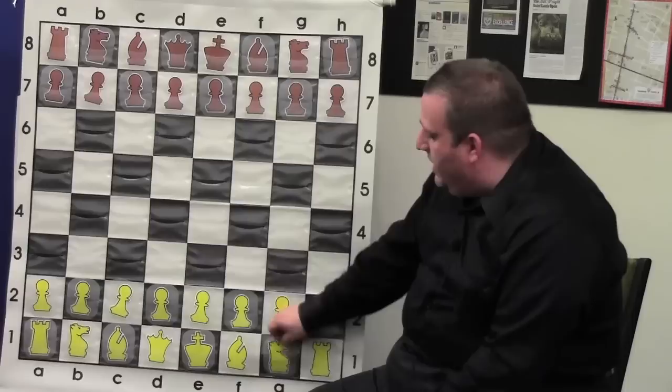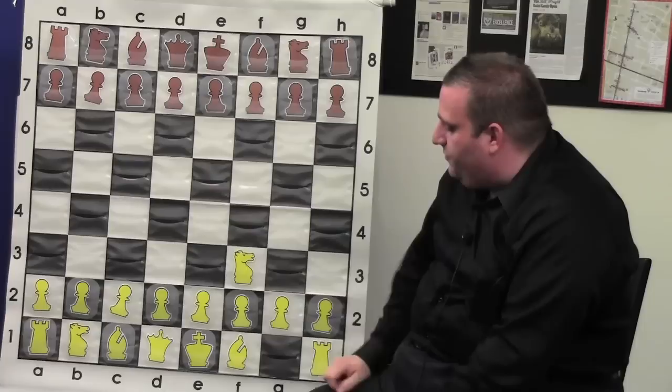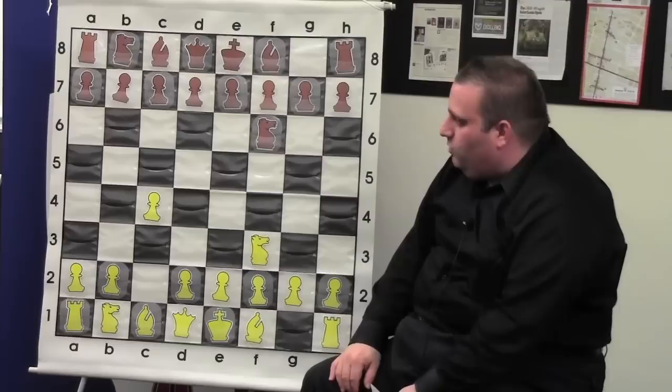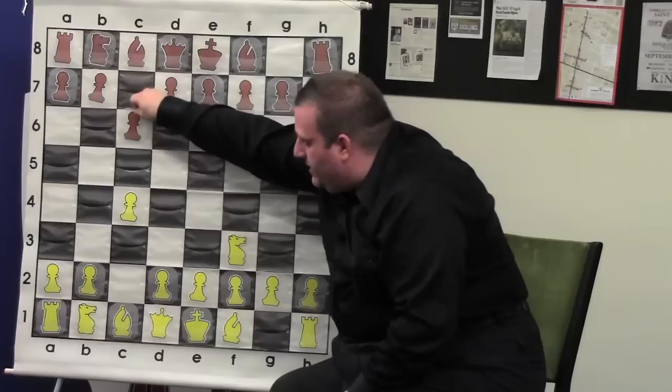Magnus played knight f3 like any super 2800 GM — he plays every first move except f4. Knight f6, c4 — Gata likes to play two different defenses against d4 and c4, either the Grunfeld or, as we see in this case, the Slav. Gata likes the a6 Slav thrown in with g6 usually.